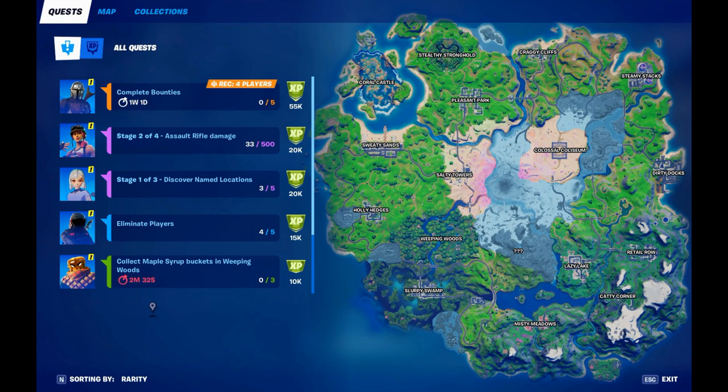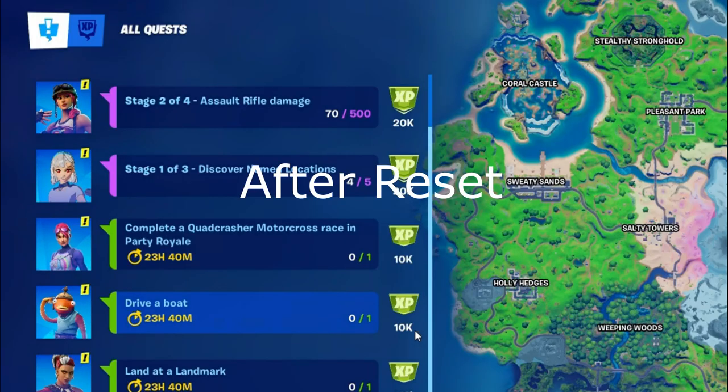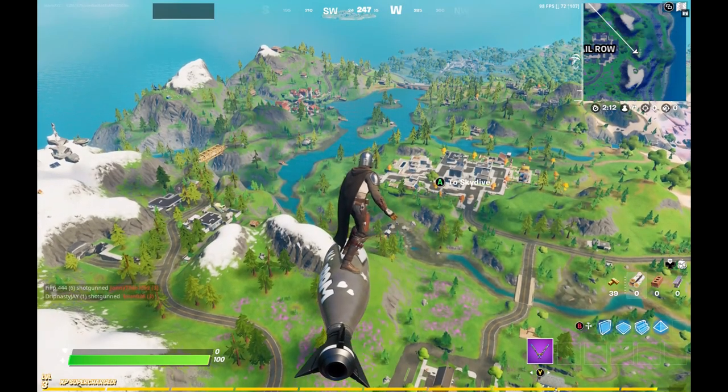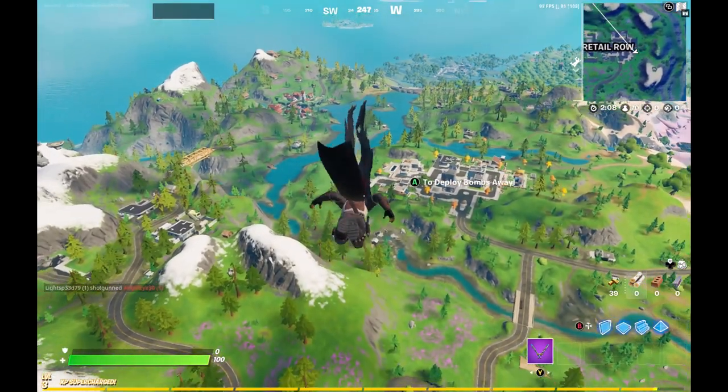Basically, right when the timer ends — as you can see mine's on 12 minutes — so right at 9 a.m. it will reset. Once these reset, you will get a supercharged XP bar, and you'll also be able to get more XP for common tasks like searching chests, searching ammo boxes, and eliminating players, depending on how much supercharged XP you have.